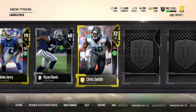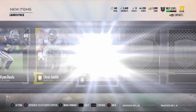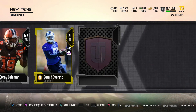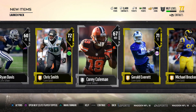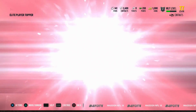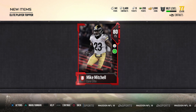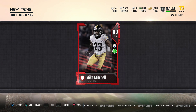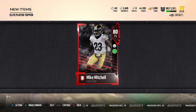We're stocking up on our offensive line. I think we already have a full set of linemen from a pack opening before this. Cory Coleman is a nice little player — obviously he has good speed, but he won't start for us. Now for our final pack, we have that elite player topper coming.